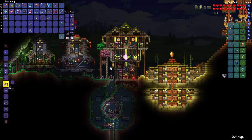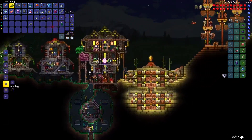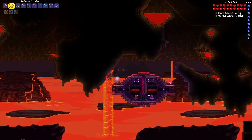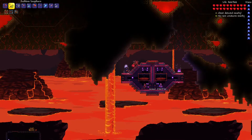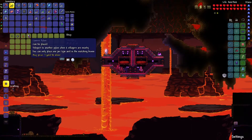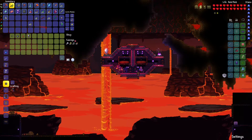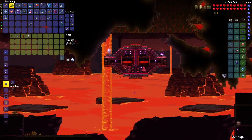I've never fought the Wall of Flesh with the summoner only loadout, so I probably do want to be a little bit on the safe side. Let's take our pylon down there. I did get our pylon set up since last episode with the tavern keep and demo man down here. The demo man sells the pylon, so that was pretty nice. He's as happy as he can be because the tavern keep is here and he's underground.